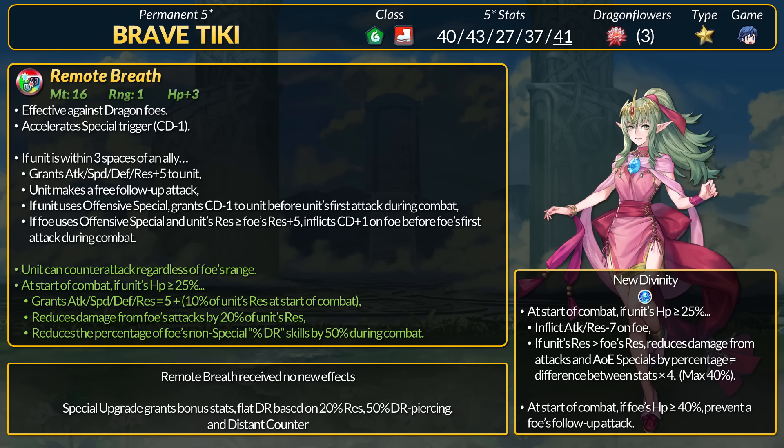For the refine, Tiki gets Distant Counter. If above 25% HP, she gets +5 stats and then extra stats equal to 10% of her Res at start of combat. Tiki gets flat DR based on 20% resistance, and she will have 50% DR piercing on every hit. This is another pretty straightforward refine — DR piercing capabilities and stats are nice.